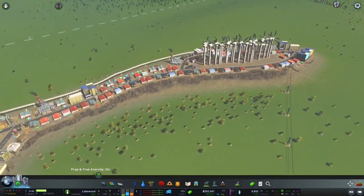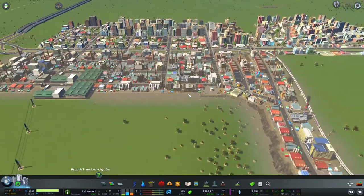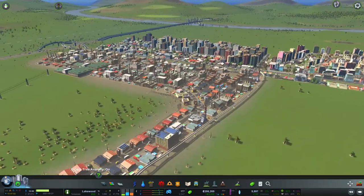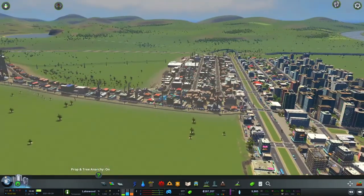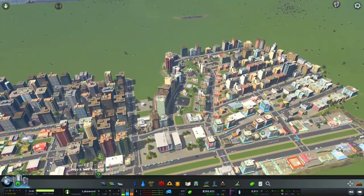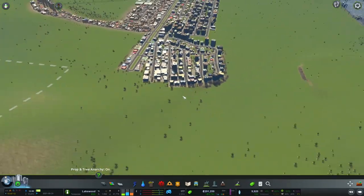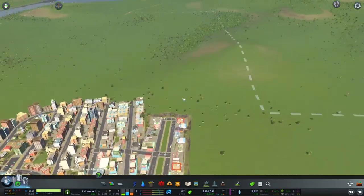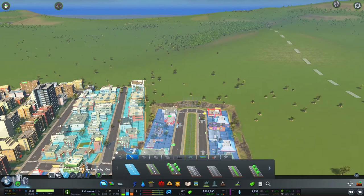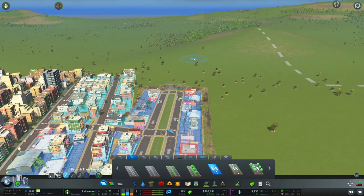I have some industry down here, but I think it would be better to have more offices, because I don't really want to have a very industrial city. I want to go more for just having offices and stuff like that. So I think I'll just build this road here and then we can build off of that.